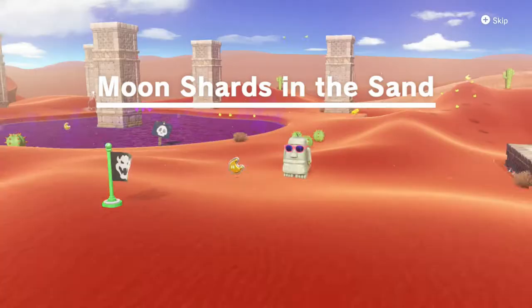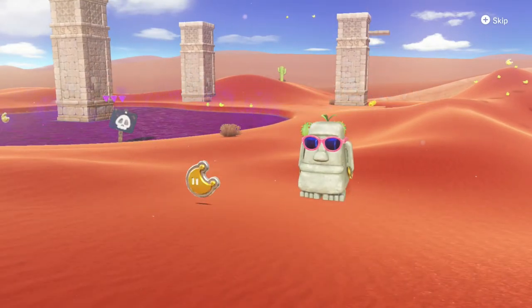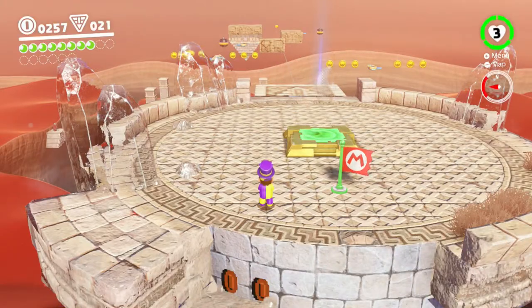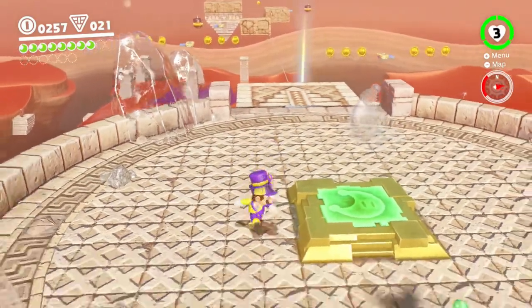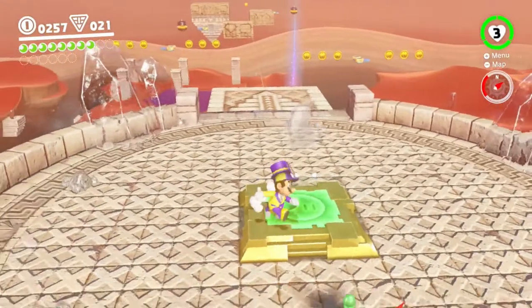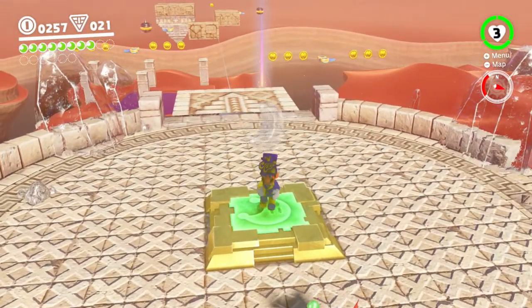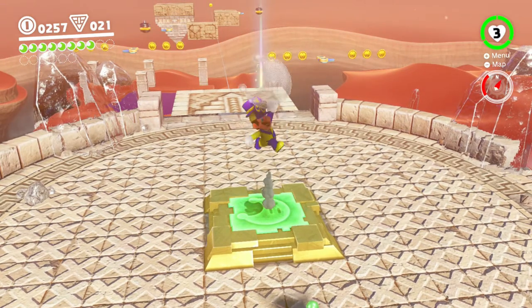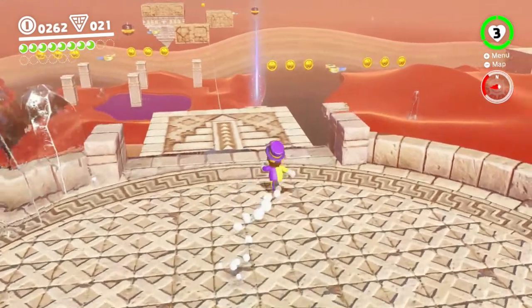Hey! Hello everyone and welcome back to the walkthrough! I utilized the powers of saving and quitting to get that cutscene back. Something I didn't show before is that moons, well, already collected, they still show up on here when you restart an area. You can actually get coins for that. Yeah, look at that. It's crazy, right?